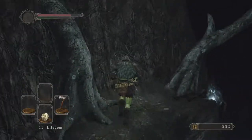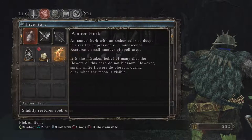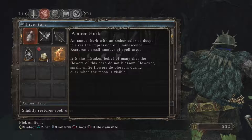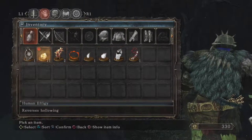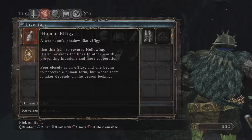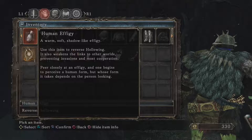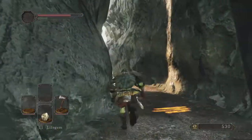We get another item from a corpse precariously dangling from the edge — an Amber Herb, which restores spell power for casters. Not every item description is interesting, but some are worth reading. The Human Effigy description says: 'use this item to reverse hollowing — peer closely at an effigy and one begins to perceive a human form, but whose form it takes depends on the person looking.' I think it's 'soft' to use at the crow's nest — actually no, that doesn't work.